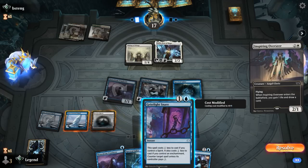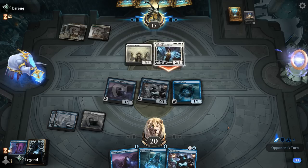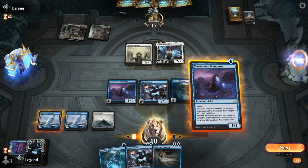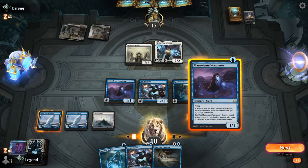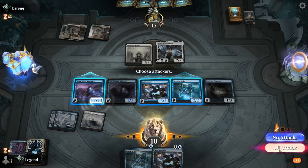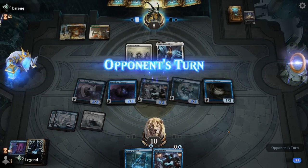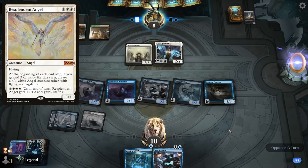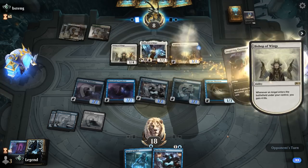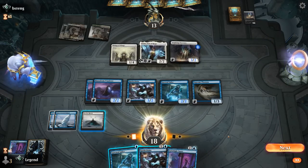An Inspiring Overseer comes down — a 3/2 that gains life and draws cards. I don't like having to counter it since they definitely have more impactful cards, but it's probably our best option. Jada attacks, we'll take it. A Supreme Phantom's not bad. We're out of counterspells, so no point pretending — just play a bunch of creatures, attack, and hope for the best. Opponent goes down to 8. We have a Collected Company covered, but Resplendent Angel and Valkyrie could still be bad. Another Overseer is acceptable.